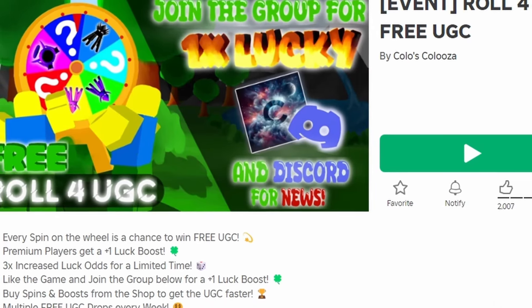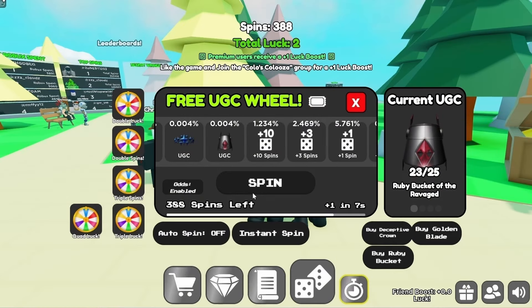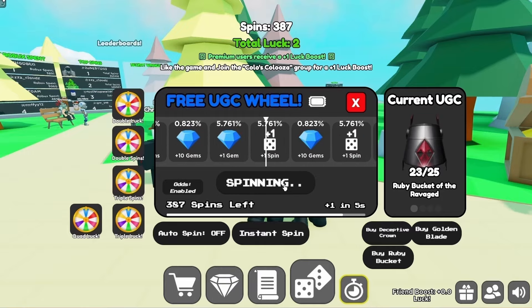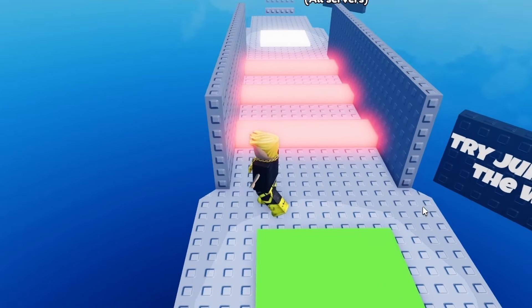To get this new free item, join Roll for Free UGC. Click the button at the bottom and spin until you land on the free UGC. Good luck!